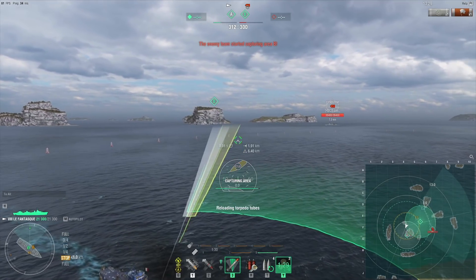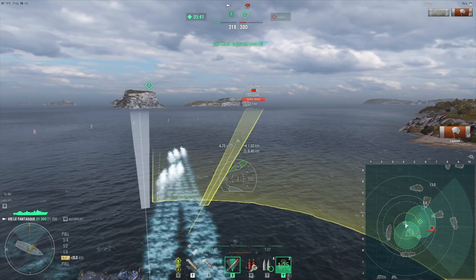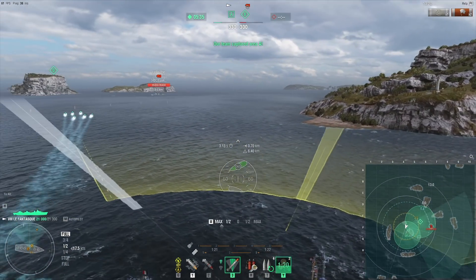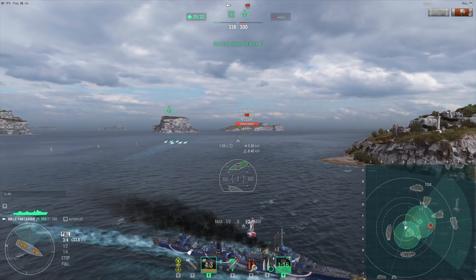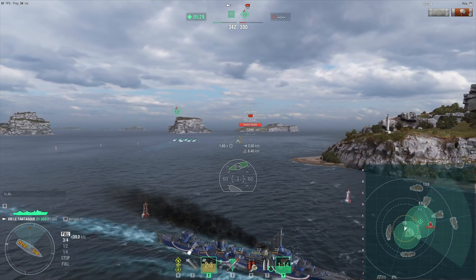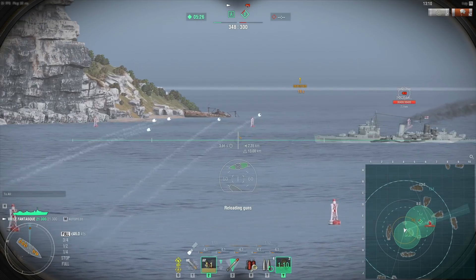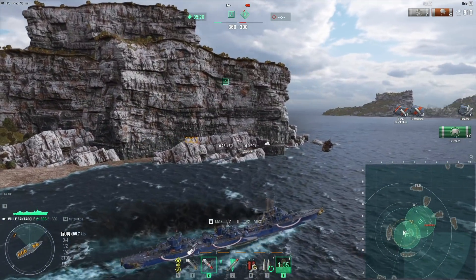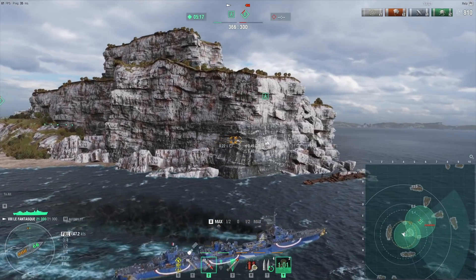I should probably torp though, because it does seem like she's going in a straight line. I have both caps, but the other one is locked, and the Edinburgh is getting closer. My concealment is 6.4, so I'm going to leave and loop around the island. She'll know exactly where I am anyway, so I might as well take one salvo — I only did 810 damage, but hey, it's still damage.